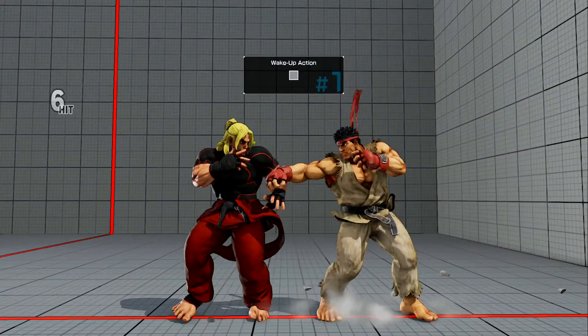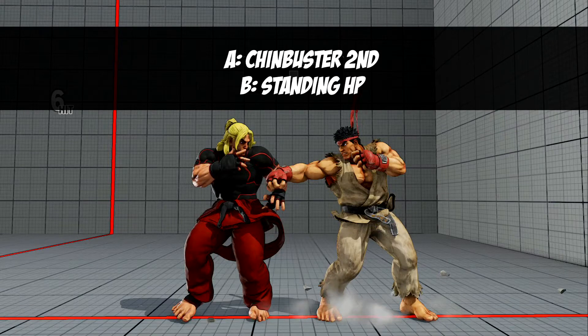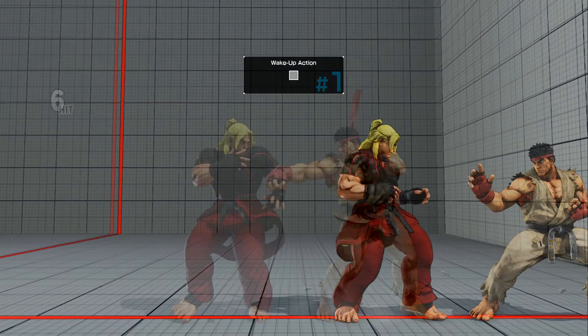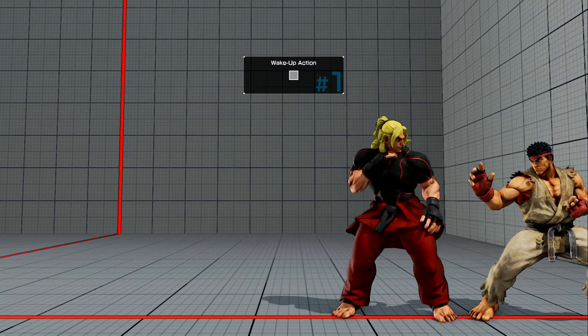If the throw whiffs, you have a couple of options here. Either A, you can do another chin buster second, or B, do standing hard punch.